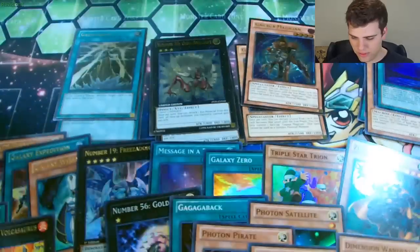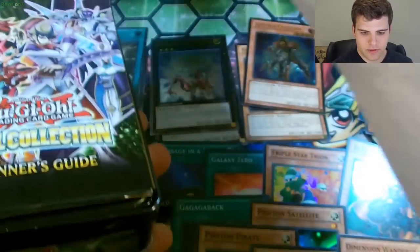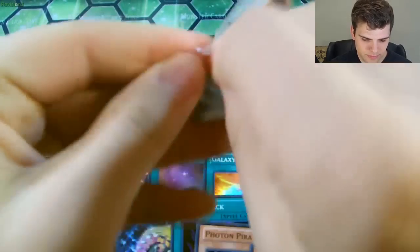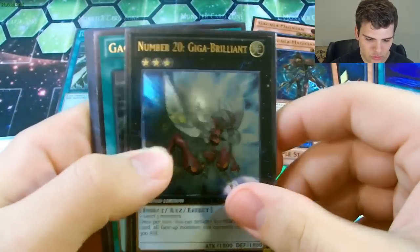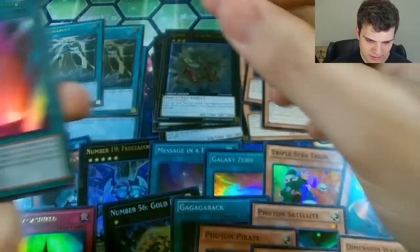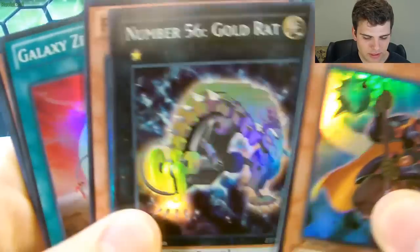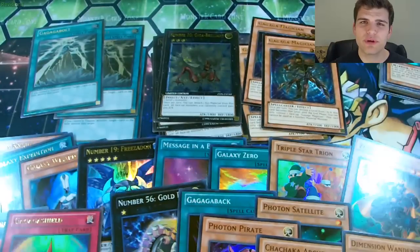Alright, for the next tin I think we're missing about four cards — two or three Ultras and a Super — so we're pretty close to getting the entire set. I still need the Paladynamo, hopefully I can pull him out of this tin. So there's another Ga Ga Ga Magician, Number 20 Giga Brilliant, Ga Ga Ga Bolt, another Number 19 Freezadon, another Curry Photon, a Ga Ga Ga Shield, and Accel Light. But I didn't pull the Paladynamo, and the Photon Pirate and Galaxy Zero we've already seen. So we were close, but we didn't get the entire set. Before we do our recap, let's take a look at today's sponsor.